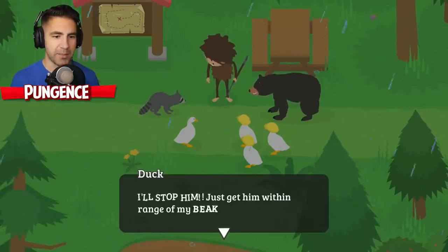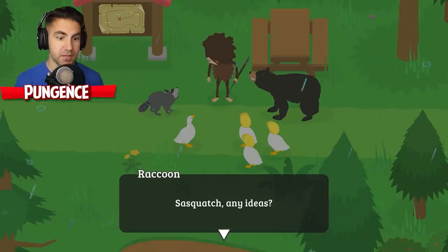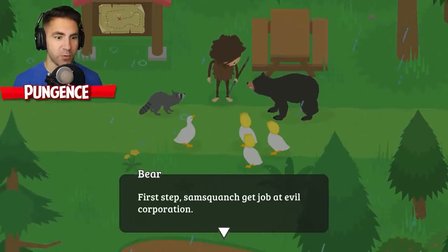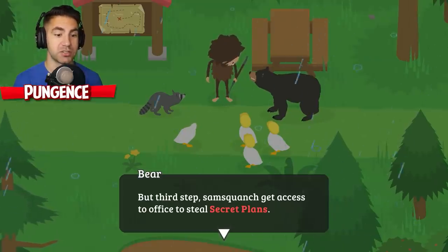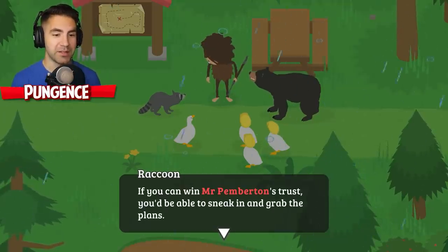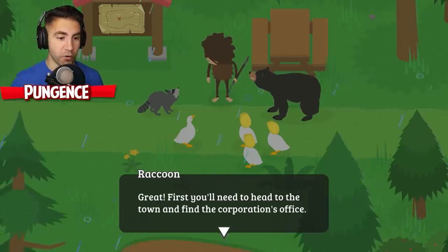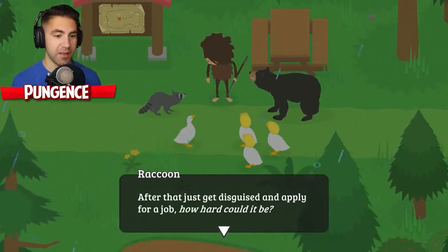But how? I'll stop him - just get him within range of my beak! We can't get close to him since he's always surrounded by his employees. Any ideas? Sasquatch just shrugged his shoulders. Bear have smart idea for Sasquatch: first step, Sasquatch get job at Evil Corporation. Third step, Sasquatch get access to office to steal the secret plans. That might actually work - if you can win Mr. Pemberton's trust, you'd be able to sneak in and grab the plans. You'll have to work your way up the corporate ladder. You think you can do it? I can do it! First you'll need to head to the town, find the corporation's office, get disguised and apply for a job. How hard could it be?